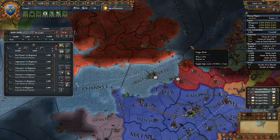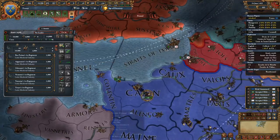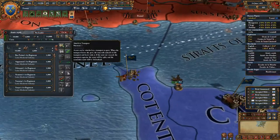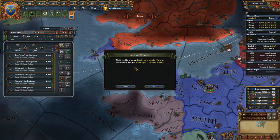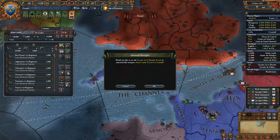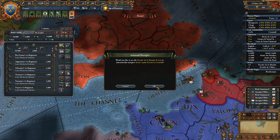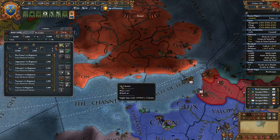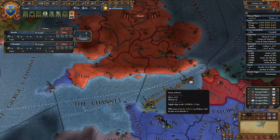Attaching to transport — instead of automatically transporting your troops through the province which you want to go through, which results in losing some manpower — you can use the 'attach to transport' option, which is basically embark, and instead of losing manpower, you'll get no debuffs.